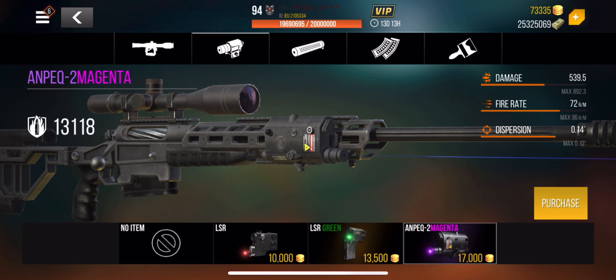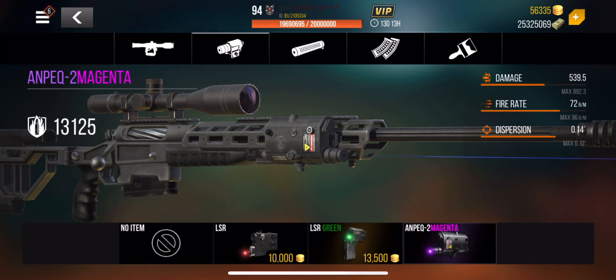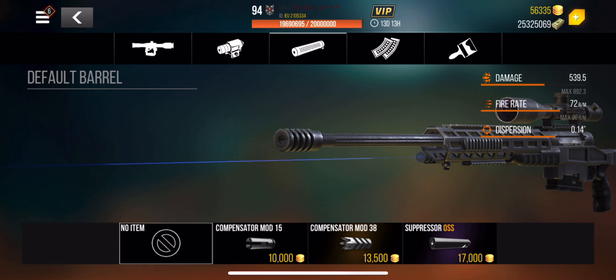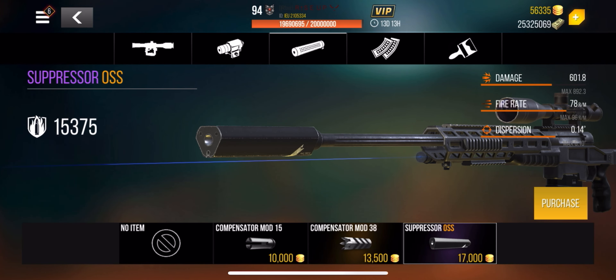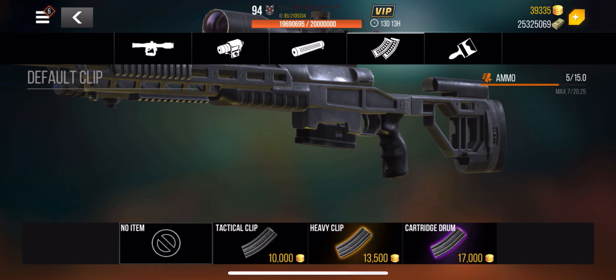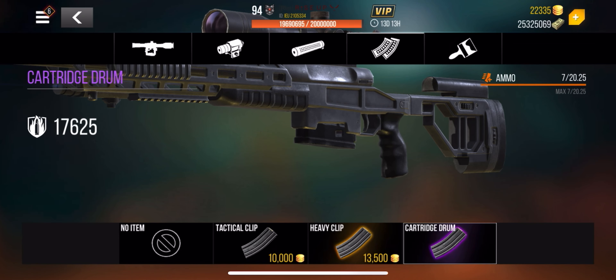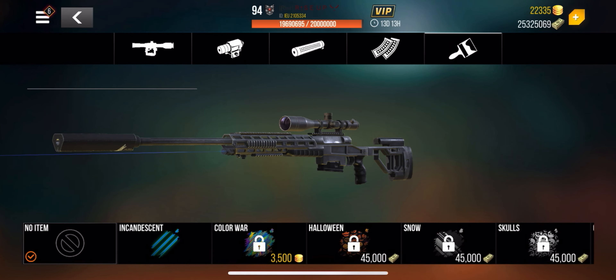Moving on — the Magenta Laser will always be the best laser, so save your gold. That's 17,000 gold. Also 17,000 gold for the suppressor OSS — that'll be the best one for this category. And the Cartis Drum also 17,000 gold. So prepare your gold; this weapon is worth it.